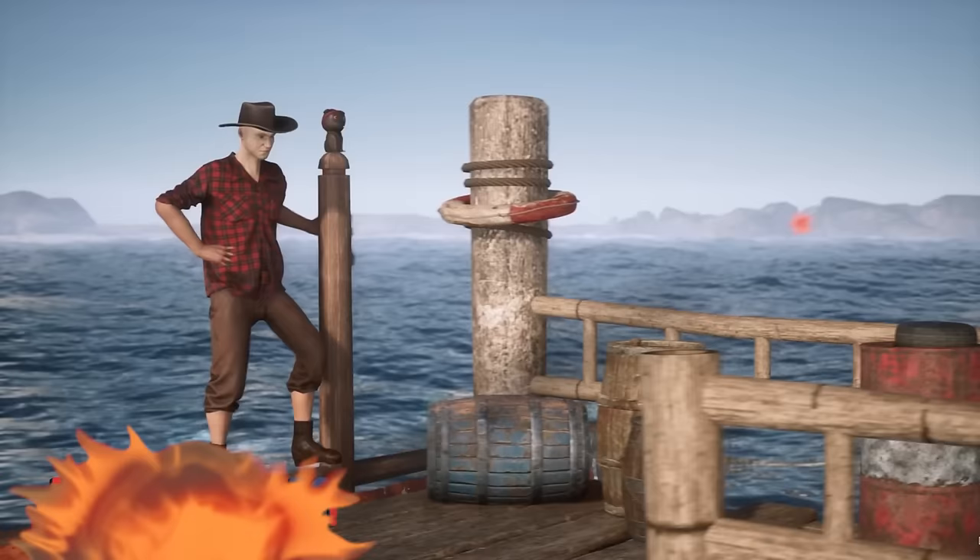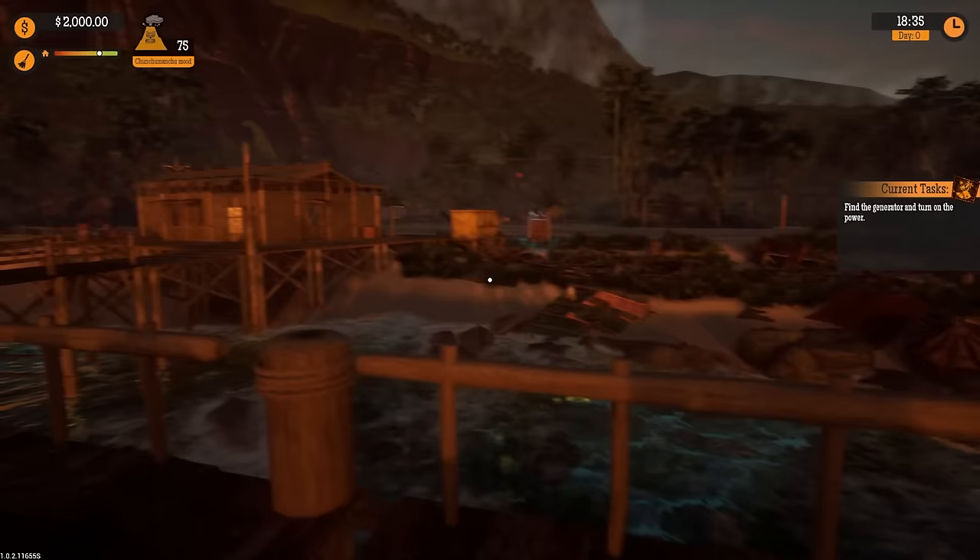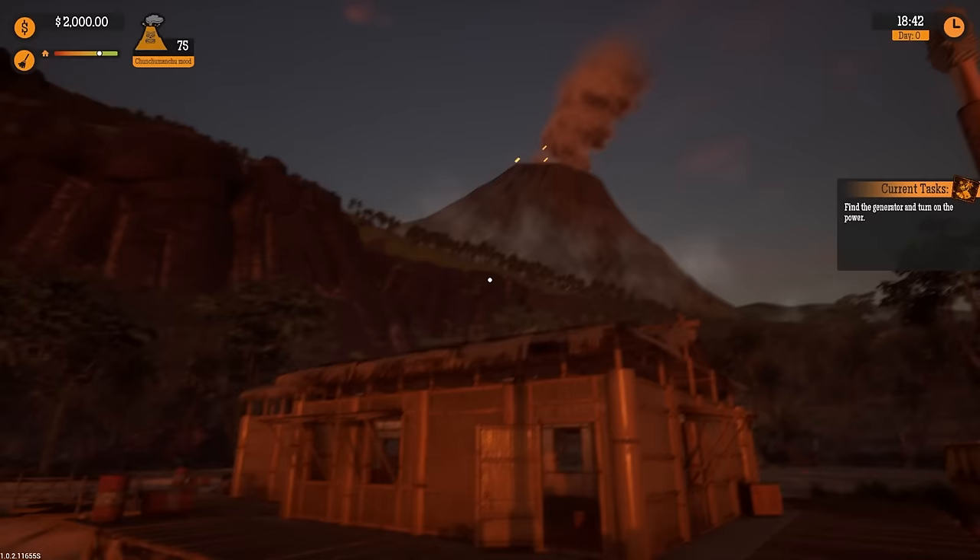Wait, are we like refueling ships? I saw a volcano and I'm pretty sure that thing can go off and there could be like tsunamis. Oh, that's actually beautiful. So it appears that the volcano has a mood. She's a little bit moody. Wait, how do we fix that?